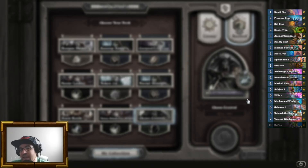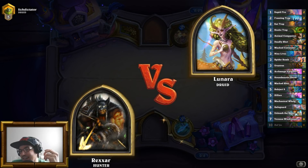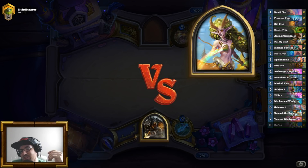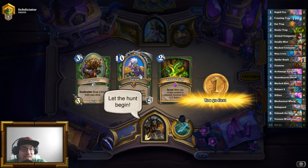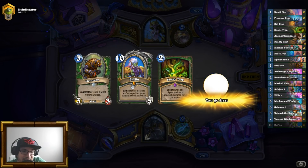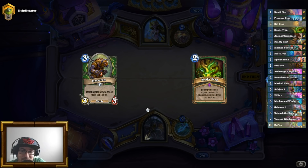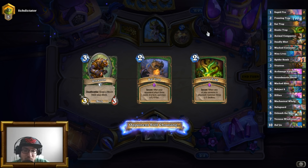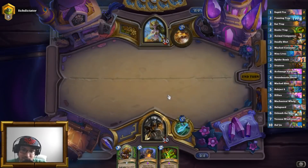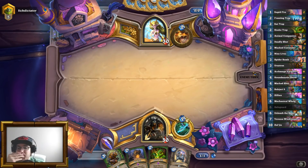Now we have Zul'jin. This is a showcase, and I should be keeping Zul'jin just for the showcase. I am playing against what I believe is a Token Druid, and as such I will not keep Zul'jin — that would just be a dead card in my hand. I will, on the other hand, keep the Rat Trap, which could be extremely powerful against a Druid. But I will not play it immediately.